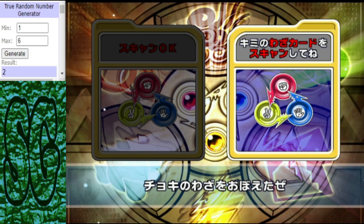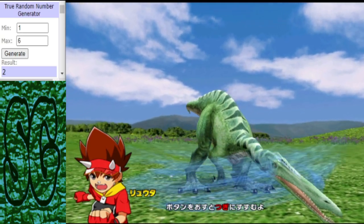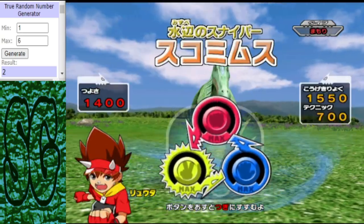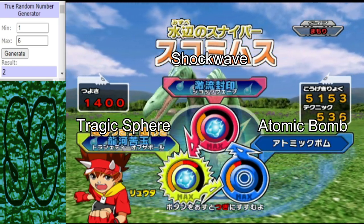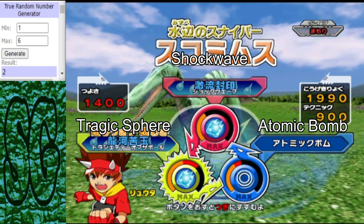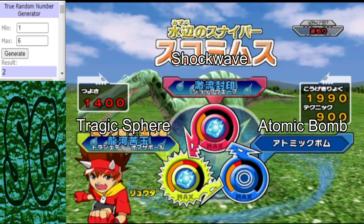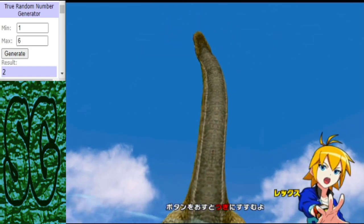We're ready for our first matchup. We see the Tsukomimus take on the Isosaurus. In the red corner we have the Tsukomimus with a moveset consisting of Shockwave, Atomic Bomb, and Tragic Sphere. Quite a good moveset indeed, but will it be enough to defeat the super defense type Isosaurus?